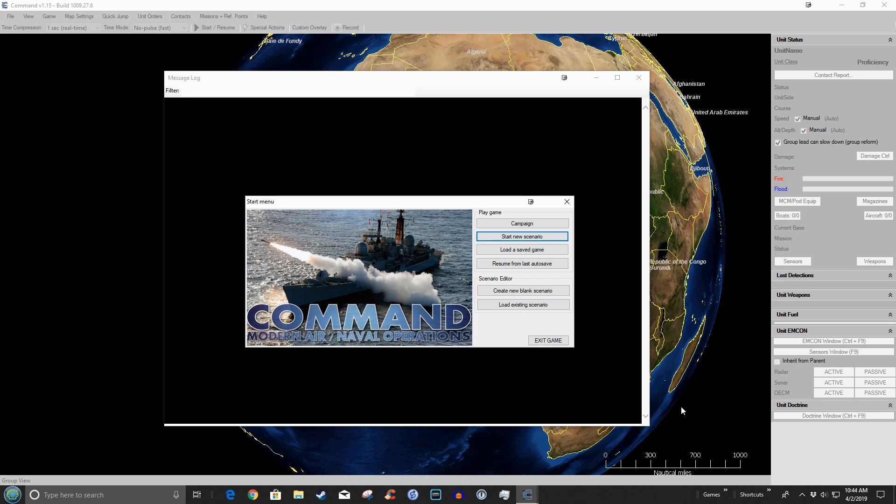I've been given a link to a really good guide to setting up and learning this game. It's called 'Start Here: The Step-by-Step, Just Bought It, Read This First Guide to Setting Up and Learning Command Modern Air Naval Operations.' It's in the guides at Steam by a fellow named NimrodX. I'll link it in the description, and I've already done some of the things it suggests in terms of interface work.